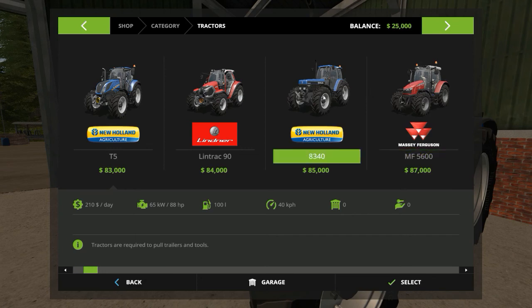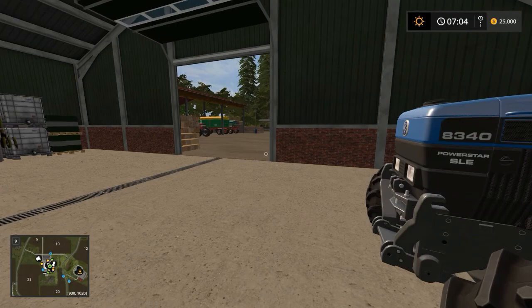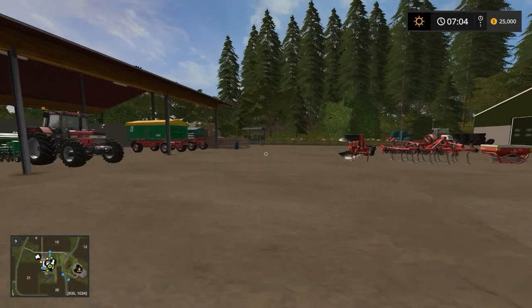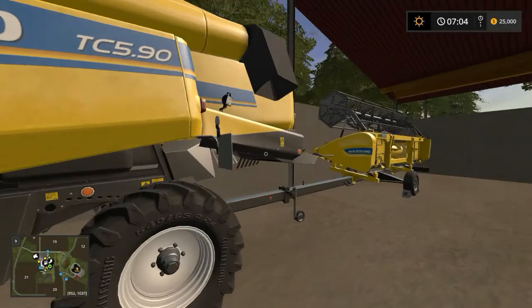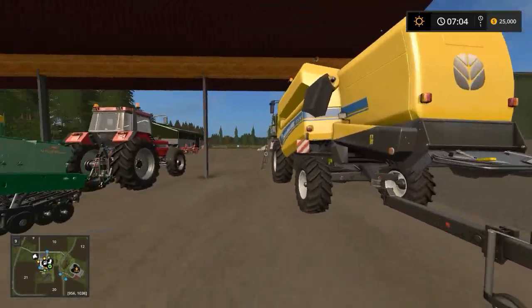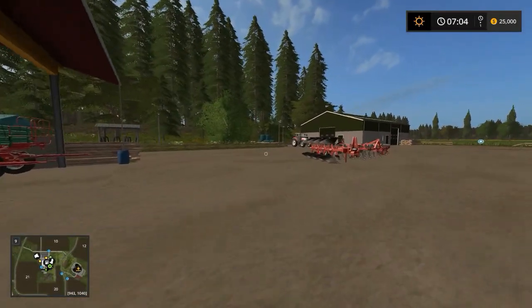So we've got three tractors — small, medium, and large — which is sufficient for everything you'd want to do on this map. The New Holland TC 590 combine is totally capable of handling the harvesting. It's not a big map, like I said.